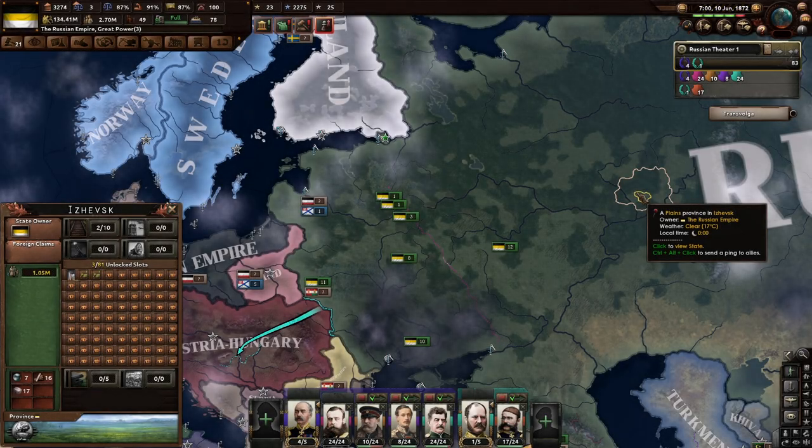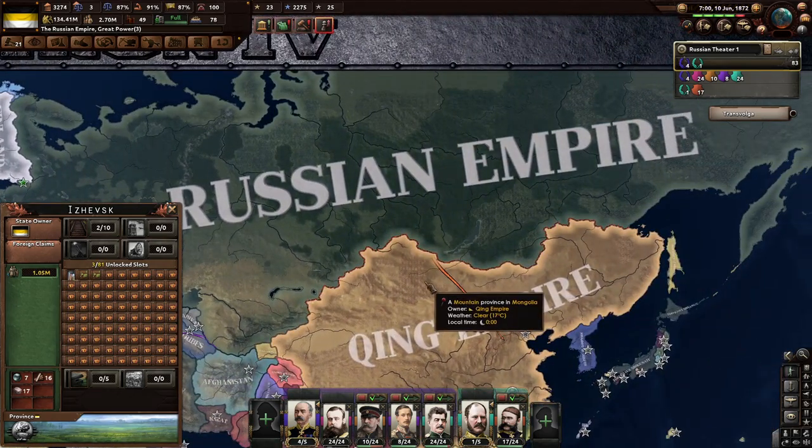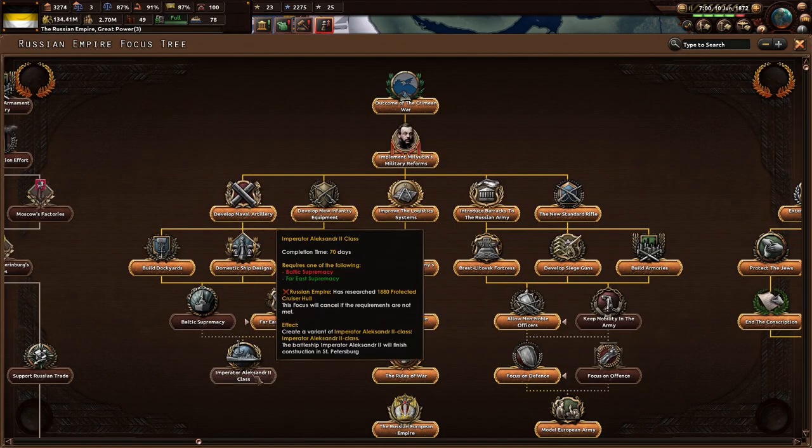Welcome back everyone to the End of a New Beginning mod. I'm your host Mr. Mokolover, and right now we're continuing on as the Russian Empire. It is 1872, about June 10th, and we've done a few focuses off screen. Let's see where we're at.